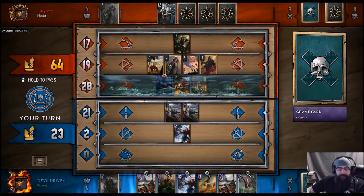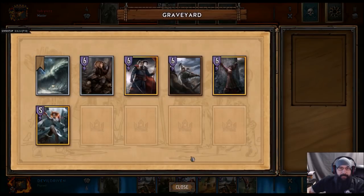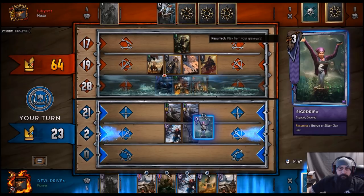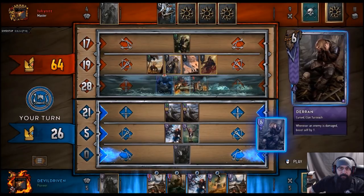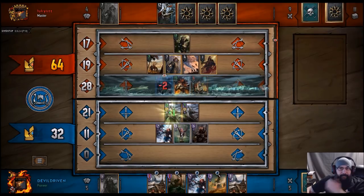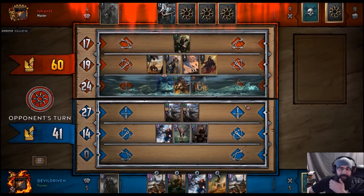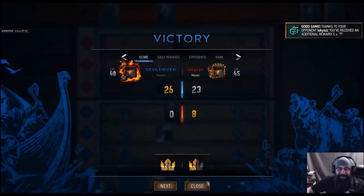Wow, okay. Yeah, we got one in the graveyard. So we play Sigdrefa, rez Darren, we'll put him on his own row just in case they line up. We'll bring this down into the fire next. Or he just passes. Good game.